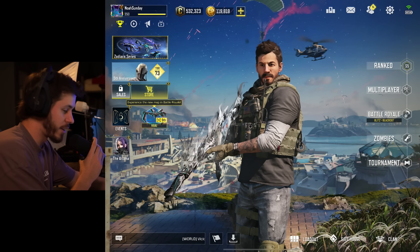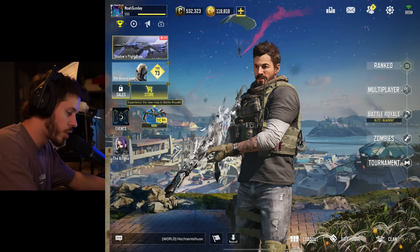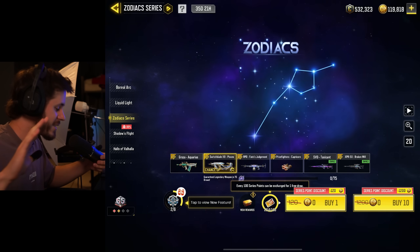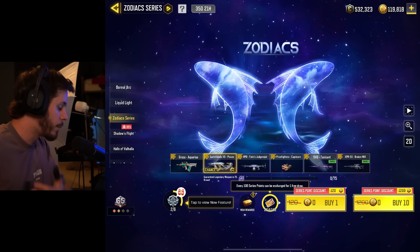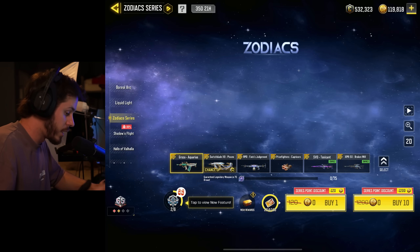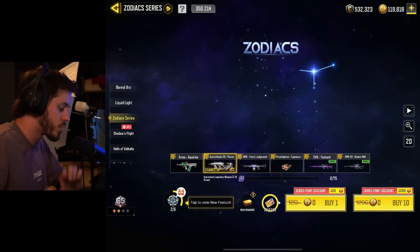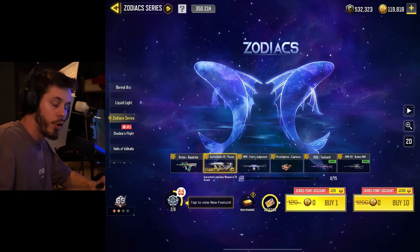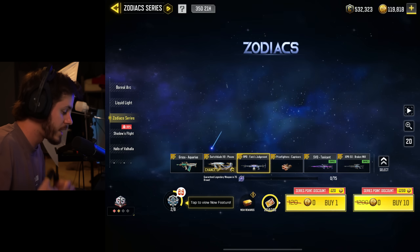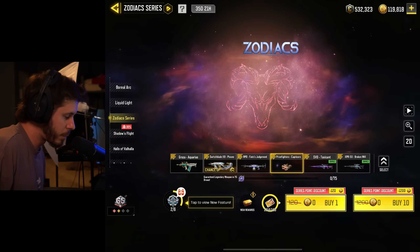Ladies and gentlemen, we are so back right now. Call of Duty Mobile dropped a brand new lucky draw series called the Zodiacs series. This included a couple of weapons we'd already seen in the past like the SVD and XBR, but it also brought in a couple of new weapons I personally don't have — the Groza Aquarius, the Switchblade X9, and the RPD Fate's Judgment. I don't really care about the Prize Fighters.